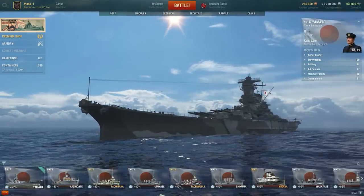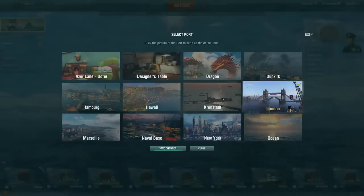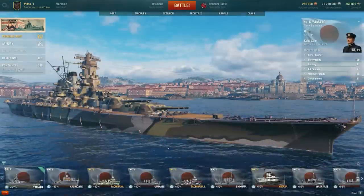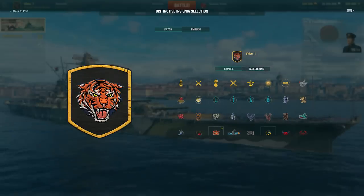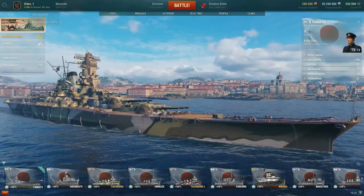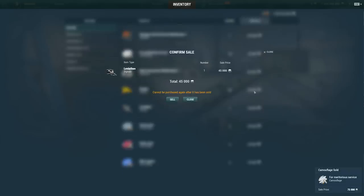In the upper left corner, next to your nickname, you can find the name of the current port and an inscription below. Select Port, left-click it and select an option from the list. In the same corner, on the left of your nickname, is your insignia. If you click it, you can select a patch or emblem that's to your liking. If you click your nickname and select Inventory from the drop-down menu, you'll be able to exchange all the necessary modules and other in-game items for credits.